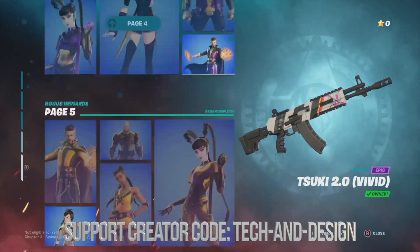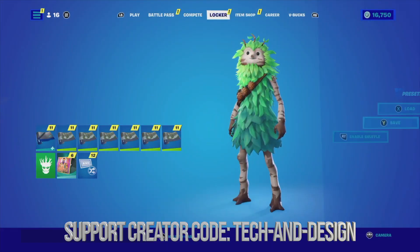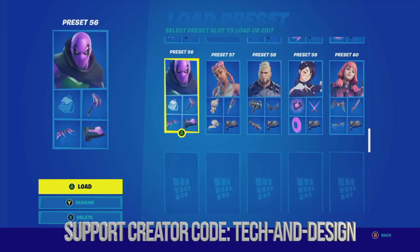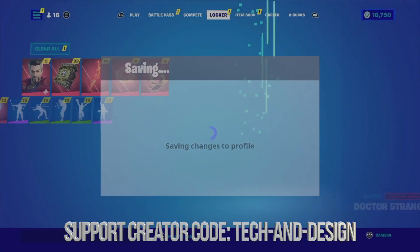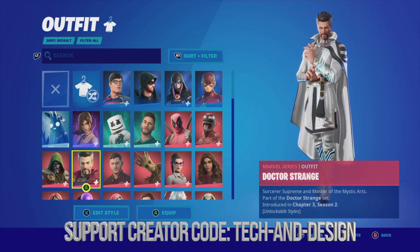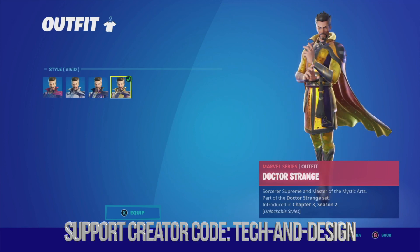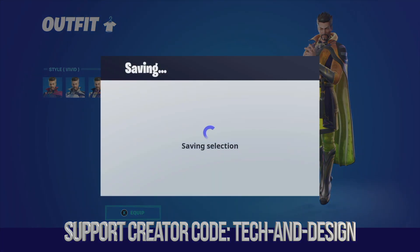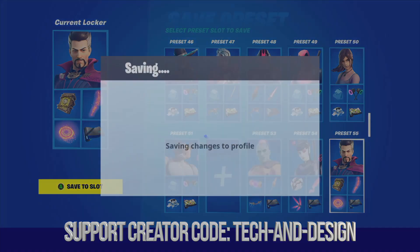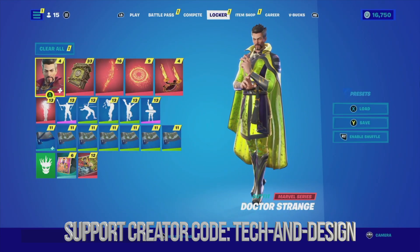Now to edit any of these styles I can go to my locker and load up a skin. Right down here should be Dr. Strange — there he is — so we're gonna load that up and edit the style. Same goes with any other skin. Right here I have the style we unlocked and the final style from page five, so I can equip that and save it.